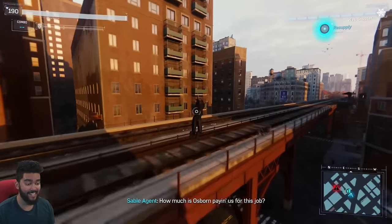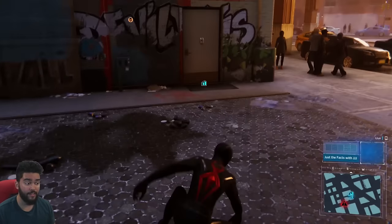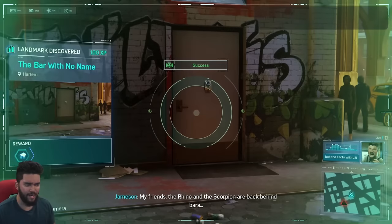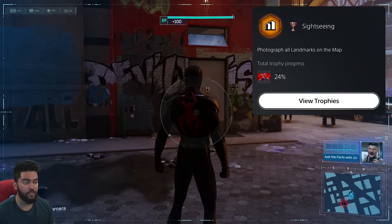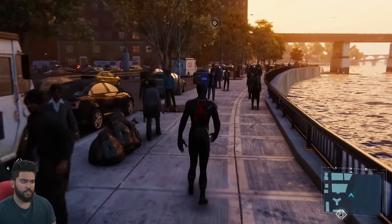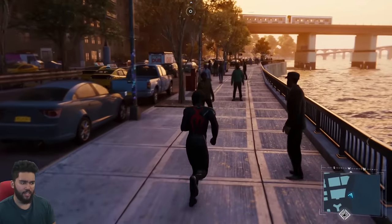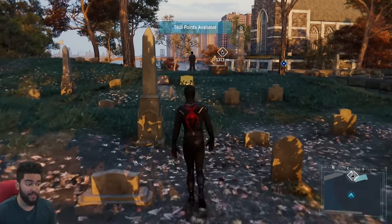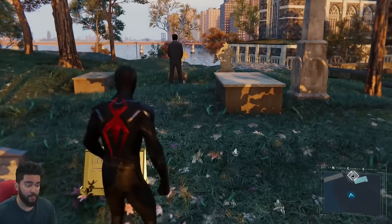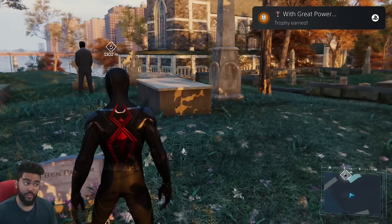Next up on our checklist is the landmarks. Basically this collectible has you running around the entire map taking pictures of landmarks throughout the city. This is our final landmark — The Bar with No Name. Sightseeing — Photograph all landmarks on the map. I like this one, it's a lot of fun. You can free fall, pull out your camera, and take pictures. There's also a miscellaneous trophy to greet 10 people around the map — you just walk up to them and press square. Spider-Man About Town. And we came to pay respects to Ben Parker's grave. With Great Power.